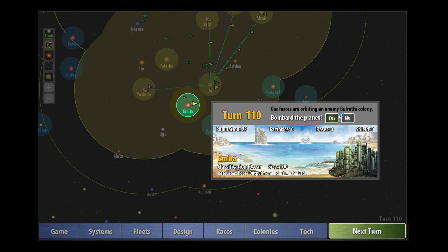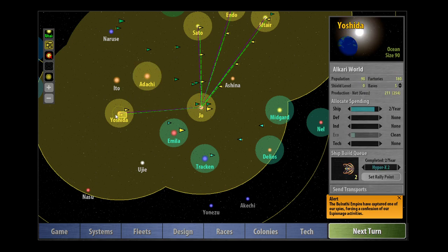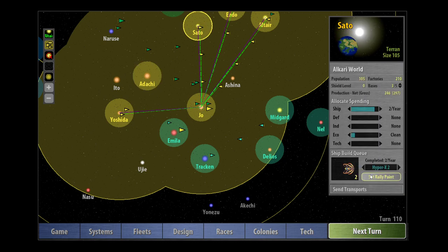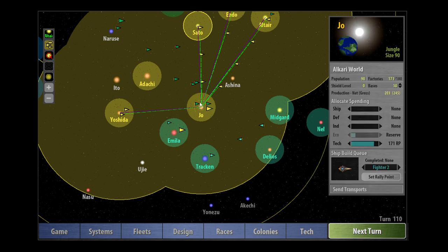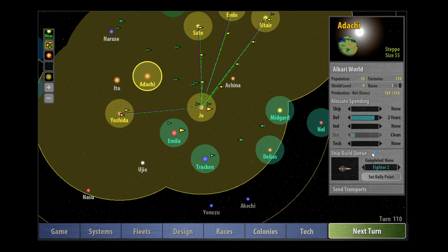We're still building Hyper-Xs. Let's bombard this planet and take the population down. Now we're at the point where we can start sending some transports out. I'll show you a useful tactic for coordinating your attack. I like to try to coordinate it so that my military transports all arrive at roughly the same time. So let's say we were sending from Sato first — we check our transports and the travel time to Amelia is eight years. That's quite a long time. From Joe the transport time is three years. Remember, transports travel at one engine tech less than your military ships.